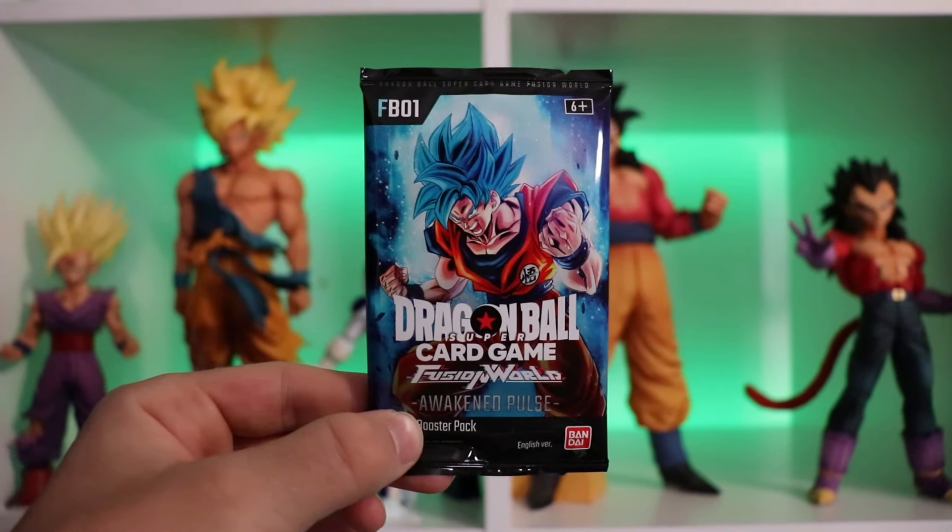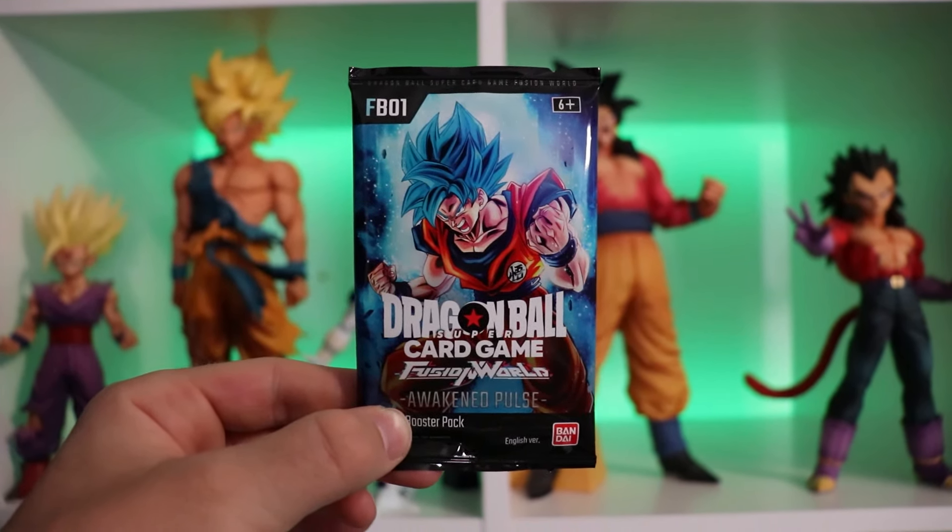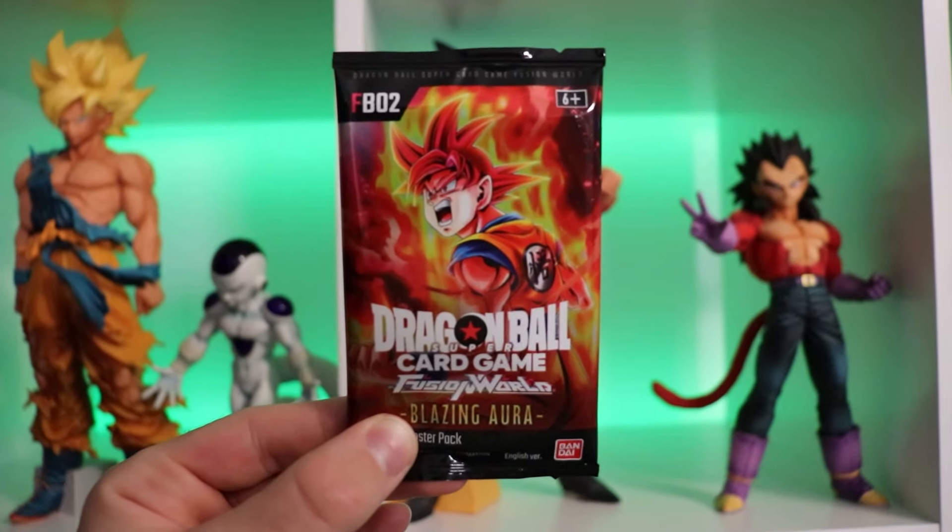It's time for a little fusion world battle! In today's video we are going to be opening up six packs of Dragon Ball Super Card Game Awakened Pulse versus six packs of Dragon Ball Super Card Game Blazing Aura, and we are going to see which one of these sets gives us the best pulls out of just six packs each.